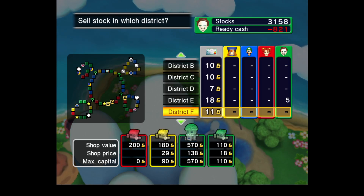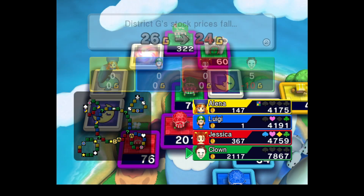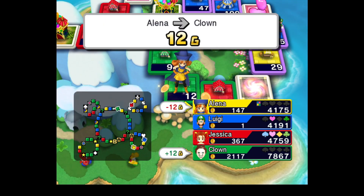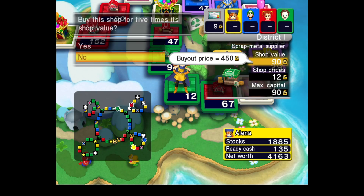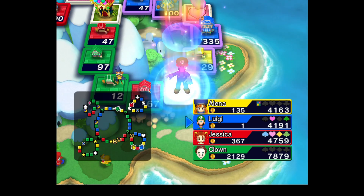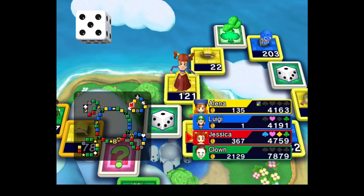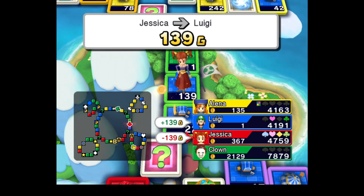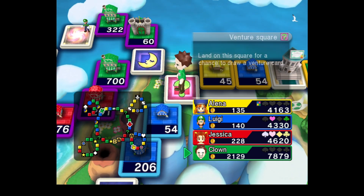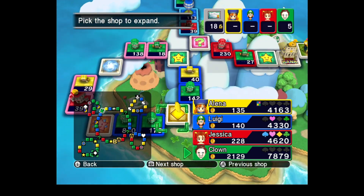Ideally I roll a one next turn, because if that happens I'm just going to freeload off Jessica. Or Elena, I think Elena would be better. Don't know if Jessica will still invest in her district now that I broke it up. Luigi, you're in a very rough place — you roll a five, you've got a very difficult decision. I would really like a one on this turn, but that's not a bad roll unless I get a terrible card. That's a really good card, actually. This one's more expensive — we do this one then, easy.